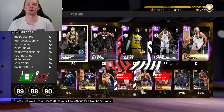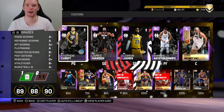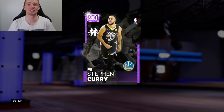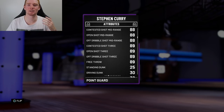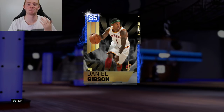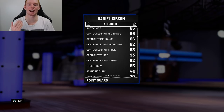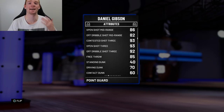First things first, when you look at my team — sure it might be a lot better than yours — but really there are only two key positions where you need certain players. The first position is point guard. I have Stephen Curry, and he is a beastly card for this domination tip. The main reason is his three-ball — 89 across the board, especially off the dribble. But there is a card almost everyone gets that's even better: Daniel Gibson, a sapphire 85 overall, with 93 contested, 93 open, and 92 off-the-dribble three. If you can't afford Steph, I recommend him.